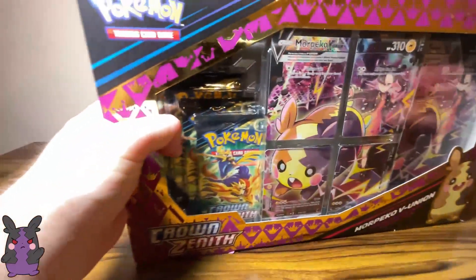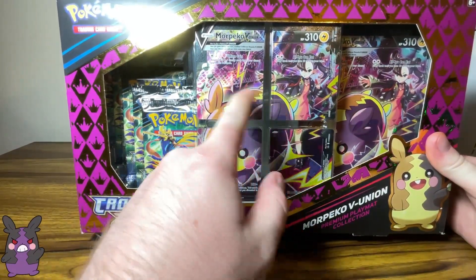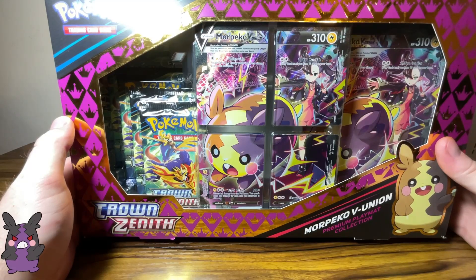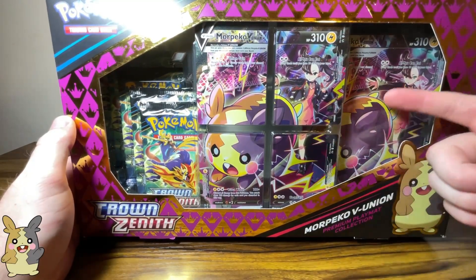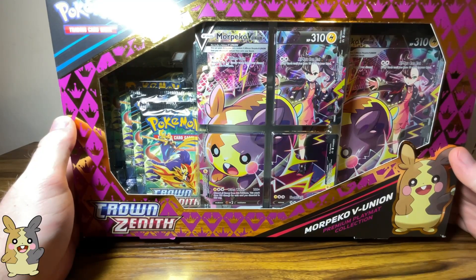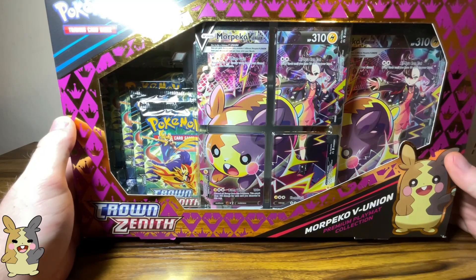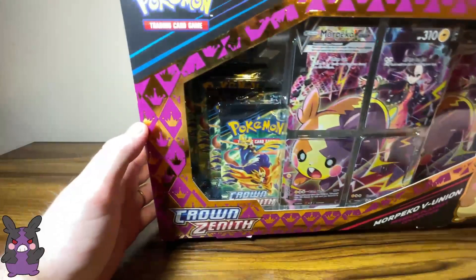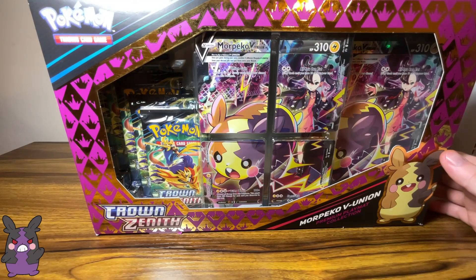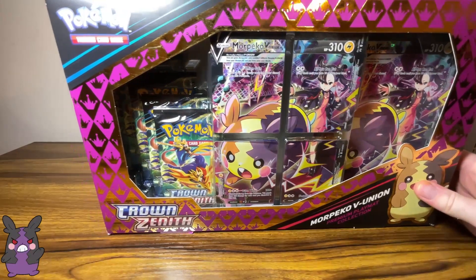Let's open this one. This is the winner right here. You can see it comes with the Morpeko V Union card. The way that you play this in the actual game is you discard all four of them, and once you discard all four, you can play them onto your bench and it becomes one card, basically. They have high HP and are usually pretty powerful cards, but when they die, your opponent gets to take three prize cards. So they're a bit risky — it's kind of like end-game material. Whenever the prize cards are down to like two each — and what I mean is each person gets six prize cards, and once you've gotten all six prize cards, you win.